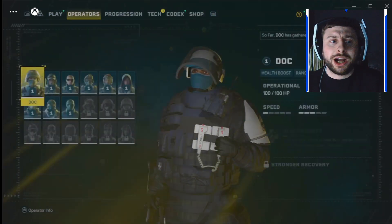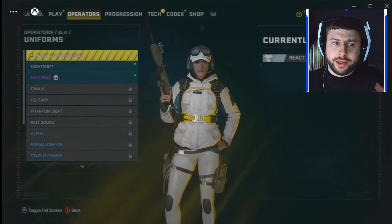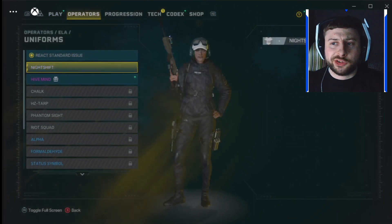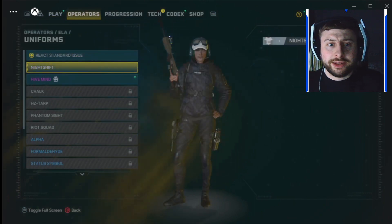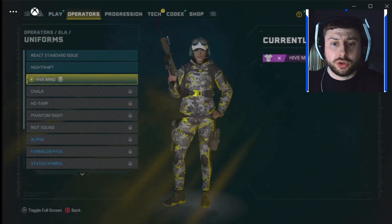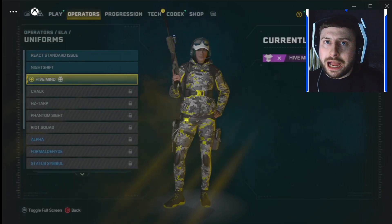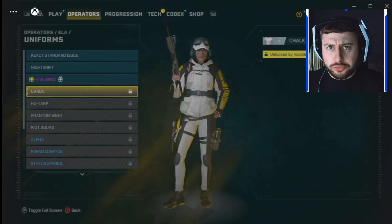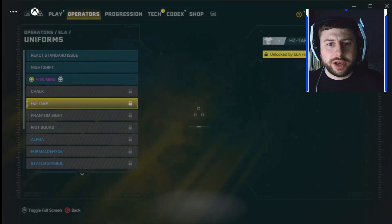Moving to the next operator — it looks like each character has different skins. This one here is a nice one I've currently equipped, very nice with yellow and an arctic-style camo. Then we've got Chalk here. Each character is going to have different skins and different ones.